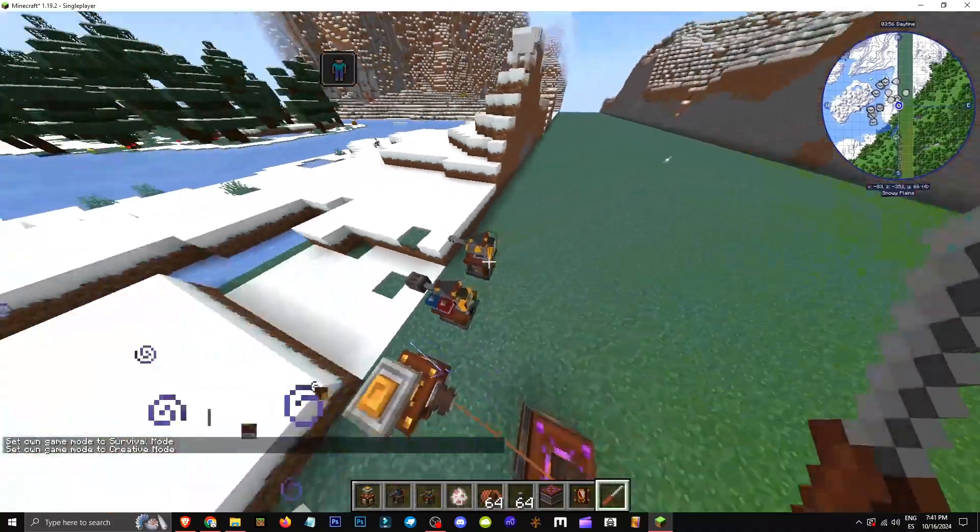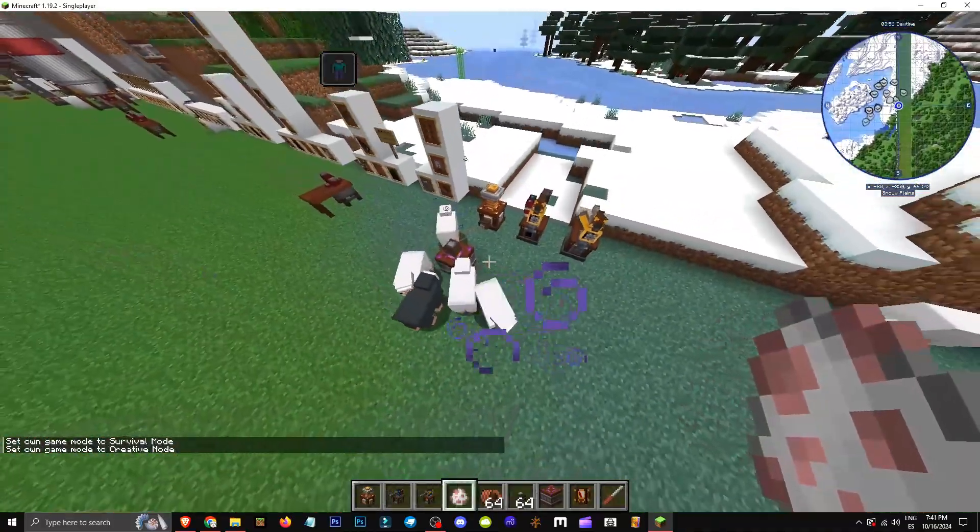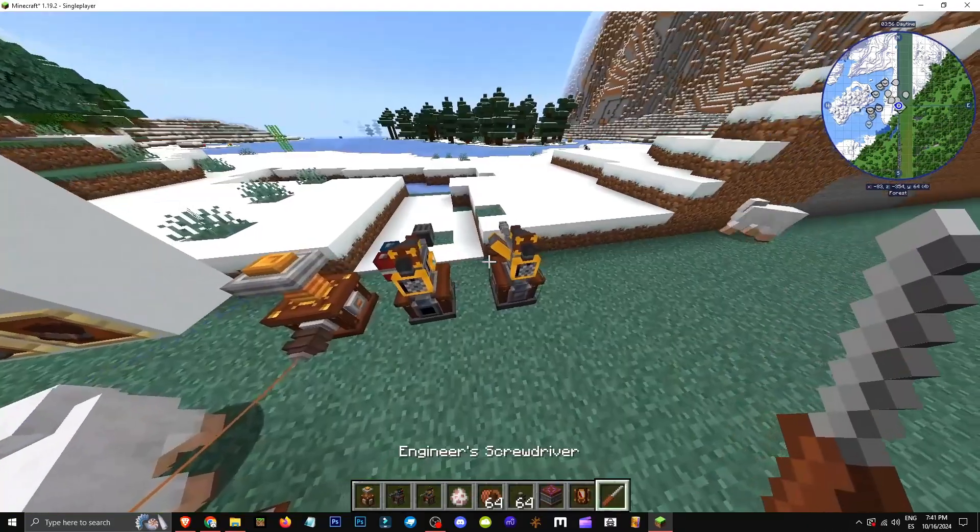As you can see, it deals three damage, which is quite a lot. For instance, if you start placing mobs, you'll see it melts them in no time. There we have it — that's how turrets work.